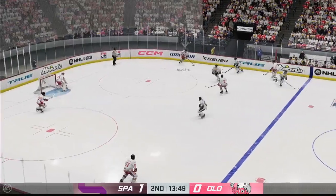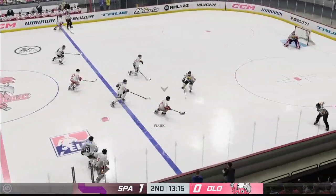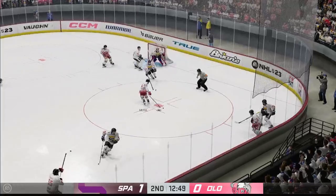The Roosters look to start the transition game. Along the side, here they come through the neutral zone. Olomouc's got the puck against the wall.